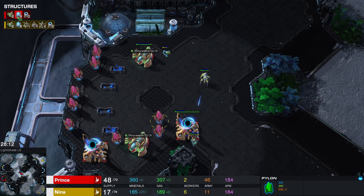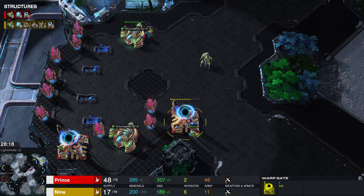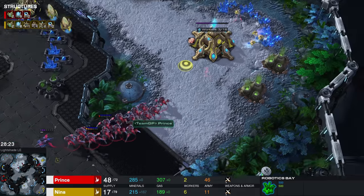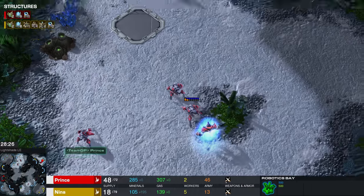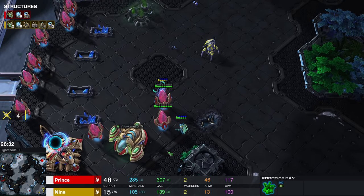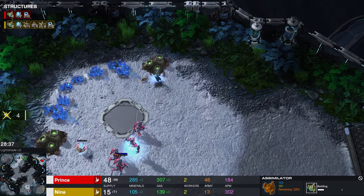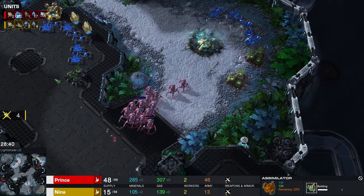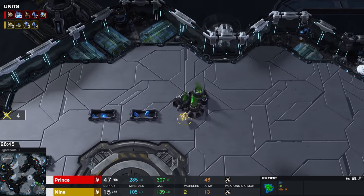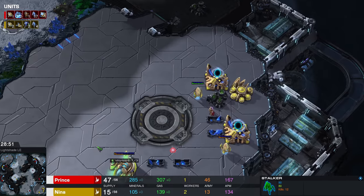You guys better get a move on though, because there's only a handful of structures that actually remain at this point for Prince — but the armies here are not even comparable! Nina is putting all of her eggs in one basket: these Dark Templar and that one Stalker have to finish the job, they have to kill all of this. An assimilator is being made in the bottom section of the map. Does Nina still have any probes? She does, but she doesn't have a whole lot of money — maybe just enough resources for one more assimilator, which counts as a structure even while it's still building.